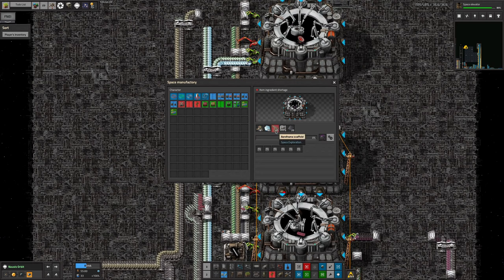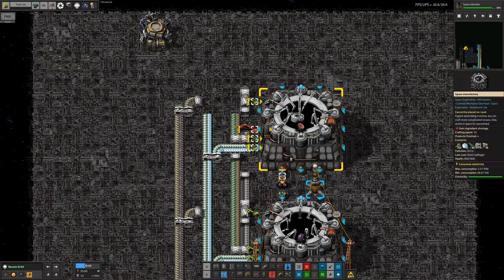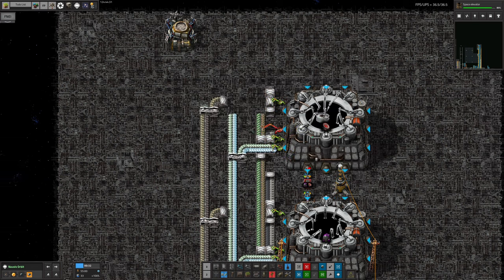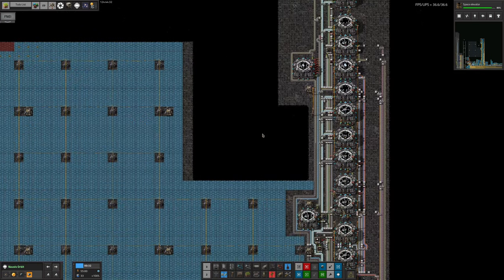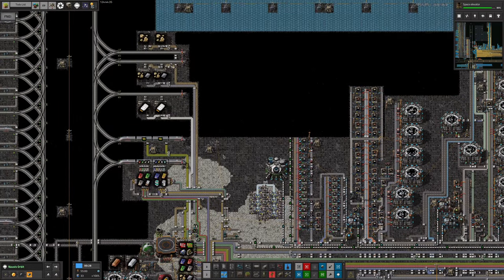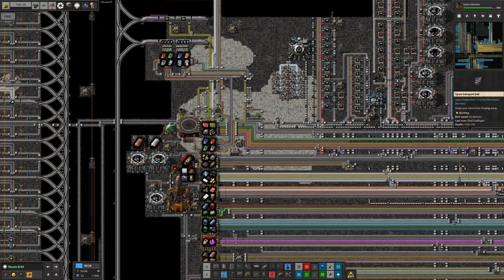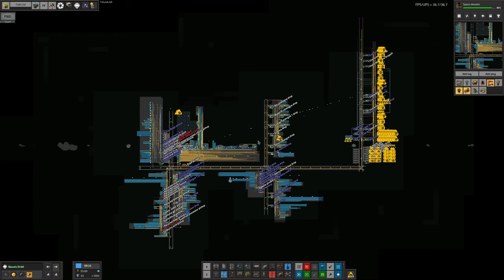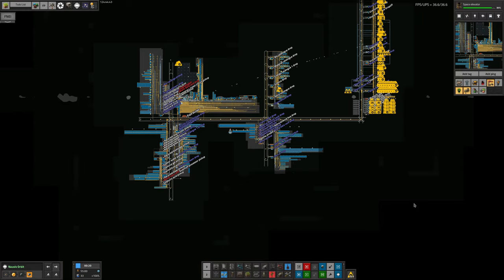These airframe scaffolds are being a problem because of the immersium as we discussed. Up here it's a very similar recipe - we've got the multispectral mirrors, assembly machines, low density structures, and we also need radars for this. That was really frustrating because we don't have regular radars up here in space at all - we have radar mark twos, a few of those scattered around with big coverage areas, but we weren't bringing up radar mark ones because we just didn't need them.